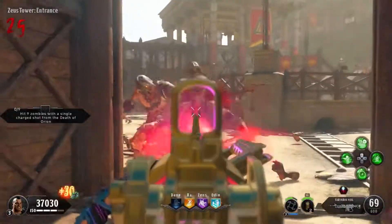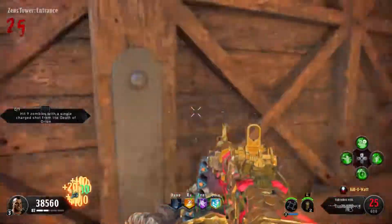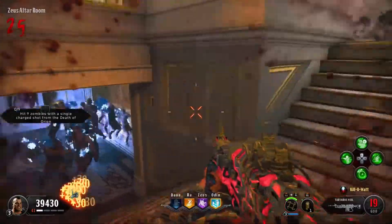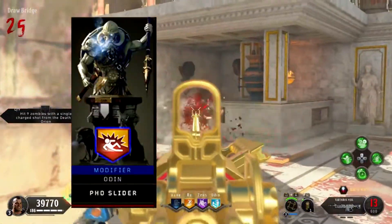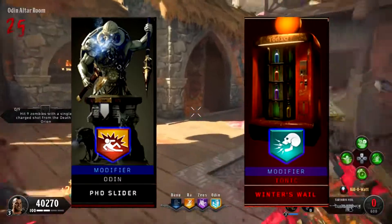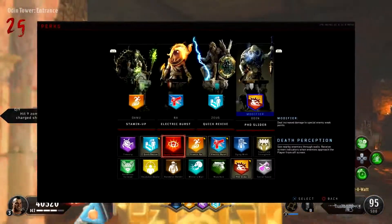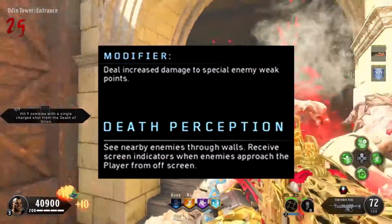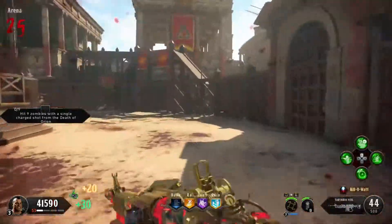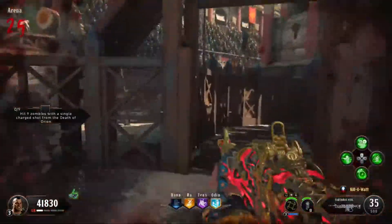Before we jump into the number five spot, I want to quickly go over how perk modifiers work for those who don't know. When you are in the create-a-class in zombies mode and you select your last perk — in the chaos storyline that's the Odin perk, and in the ether storyline it's the Tonic perk — that perk will have the perk modifier on. To view what the modifiers are, when you are selecting your perks you'll see the primary perk ability, and right above that it will say modifier and tell you what it does. Perk modifiers are essentially another perk on top of the perk you already have, like a 2.0 version with an additional ability.